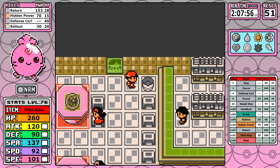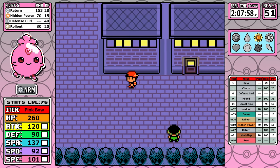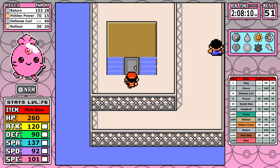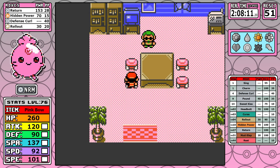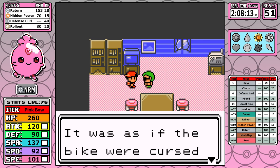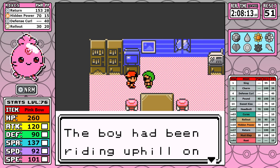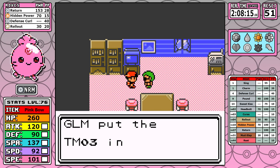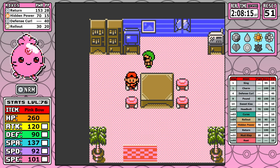The first thing in Celadon is picking up Leftovers inside of the restaurant. Then you can go to the Game Freak building, go up to the top floor, and talk to the guy with the spooky story to get TM03 for Curse. I think this is one of the most busted moves in the entire game, and we'll talk about why I think it's problematic looking forward at future runs. For now: Curse, Leftovers — we're done here.